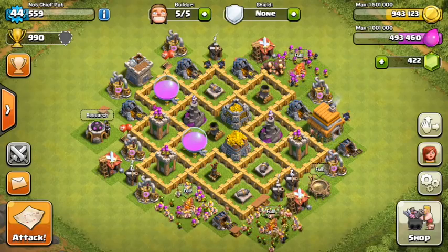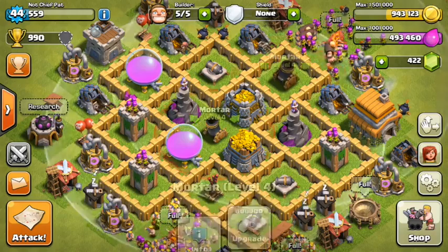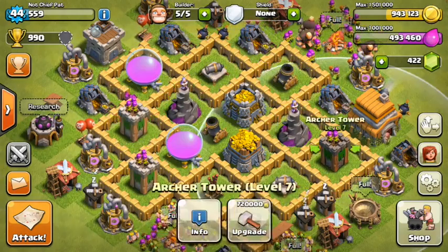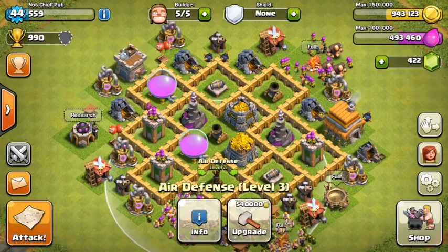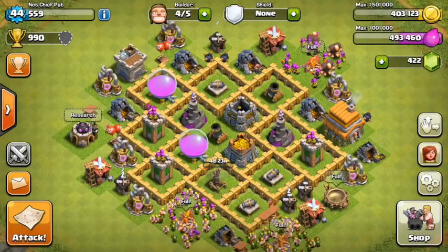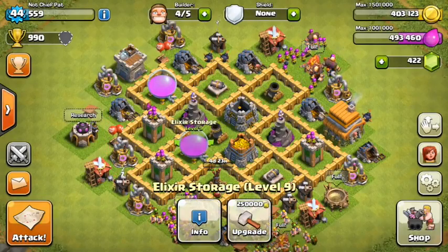Hey guys, it's Patrick here bringing you episode 26 of my Clash of Clans Let's Play series. Looking at my base, the mortar is maxed out for Town Hall 6, wizard towers are maxed, archer towers are maxed, cannons are maxed — pretty much all defenses are maxed except for the air defense. We're definitely moving up to Town Hall 7 really soon. Let's finish up the air defense to level four, which is really going to help at Town Hall 7.